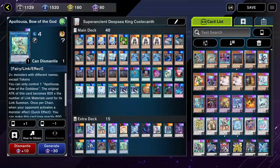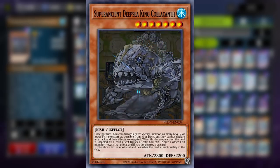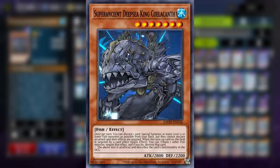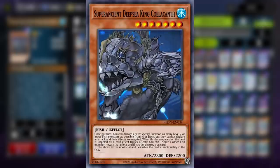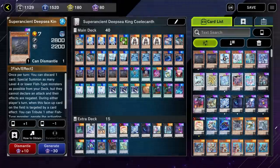What we have here is a deck that revolves around Super Ancient Deep Sea King Coelacanth. It has an effect that at the cost of discarding one card, you can special summon as many level four or lower fish monsters as possible from your deck. And because it's not a hard once per turn, we can loop its effect. We can use its effect, remove it from the field, bring it back, and then use its effect again. It's a level seven so it requires two tributes to summon, but the most cost efficient way to get it onto the field is by sending it to the graveyard and then special summoning it.